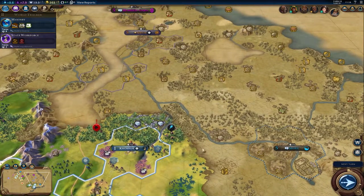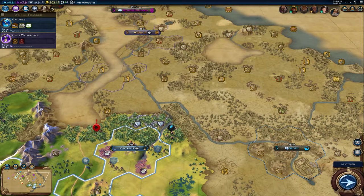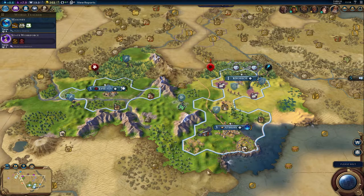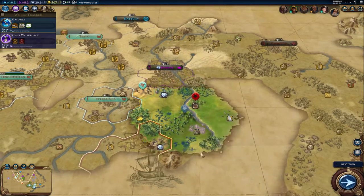Or we could even make it closer — like right here might be another good spot. It wouldn't have to be a powerhouse city, but it would help connect that city. That's something we could consider as we go along. But we will need to focus on units as well, because there's no telling when we could get attacked by some of our neighbors.